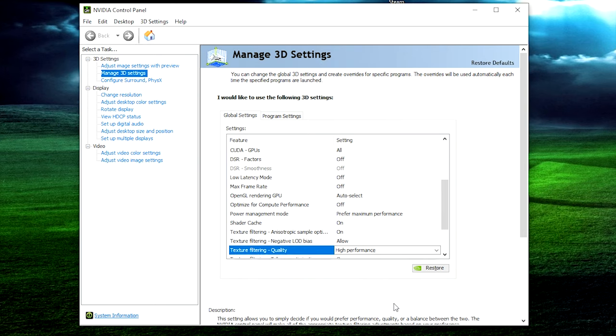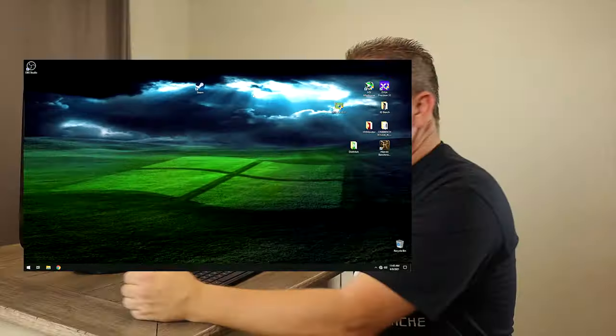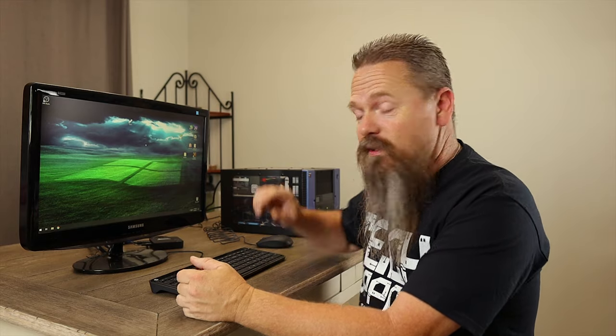It might take a minute, and once the Apply button disappears you can close the Nvidia control panel. The next thing we're going to do is overclock the GPU. While that might sound scary, there's really very little risk to it. Before you can do that, you're going to need to download a program called MSI Afterburner — go ahead and Google it, get it downloaded and installed, and then let's get into it.